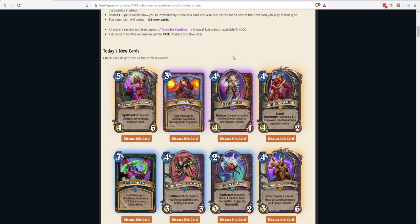Since the last set there have been a lot of early board-flooding minions, so Combustion seems like a good spell to slot in. Next up, Steel Dancer: a four-mana 4/4 with Battlecry — summon a random minion with cost equal to your weapon's attack. It's a Rogue and Warrior card (indicated by the dual-class borders). For it to be any good, you need a weapon equipped.